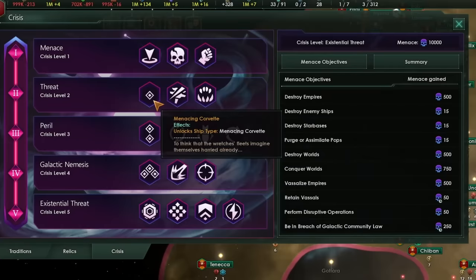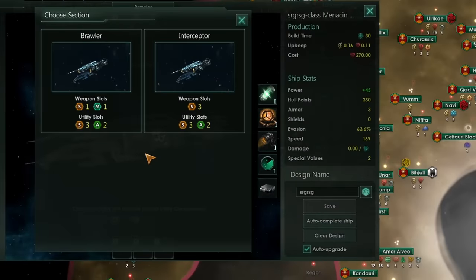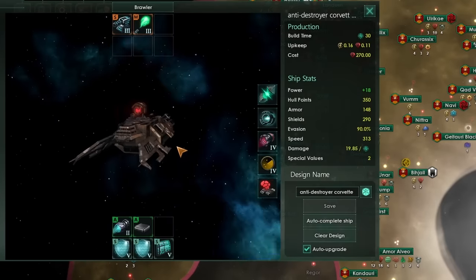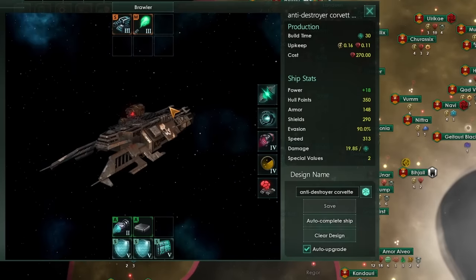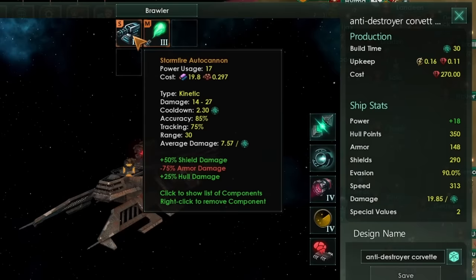When you become the Crysis, the first ship you'll unlock is the Menacing Corvette at Crysis level 2. The Menacing Corvette has two sections: the Brawler and the Interceptor. The Interceptor is to all intents and purposes the same as a Gunship Corvette, so I won't bother showing a design for that — check out my ship design video for Corvettes. The Brawler design features something quite strange for a Corvette: a medium slot. I'd recommend putting a Plasma Cannon in that medium slot and pairing it with an Auto Cannon.